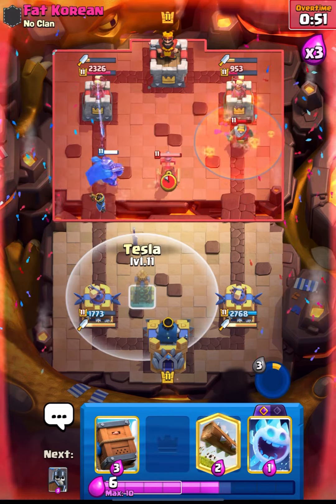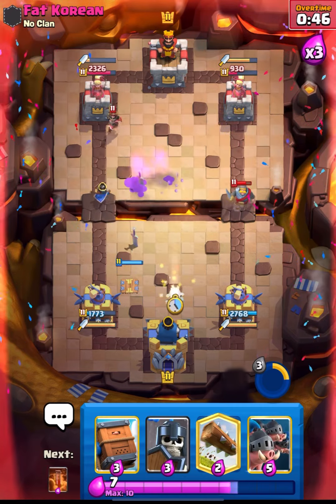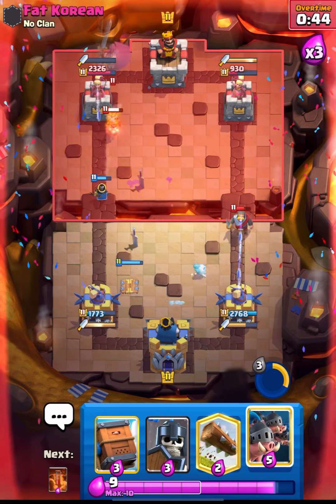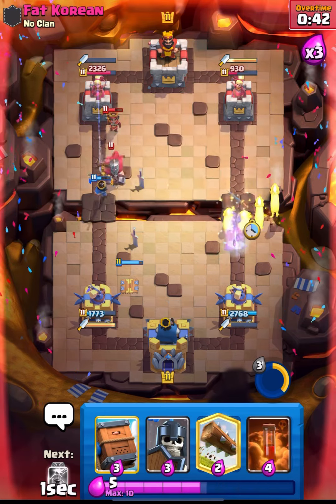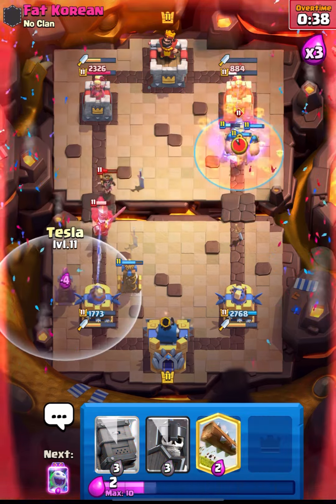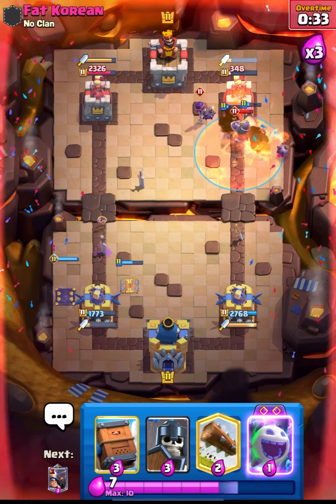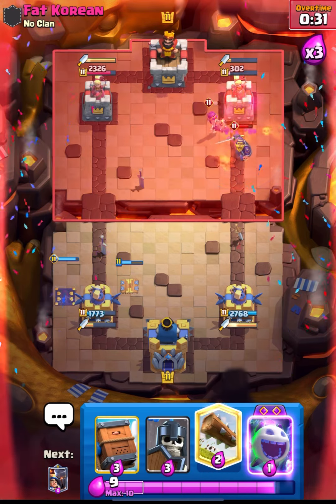Let's go in with the ability just to pressure him. He placed his Prince - I think our Prince will get some damage on his. Let's cycle our Royal Hogs - I think he is back to his Tesla. Let's place another Tesla guys, and this is going to be a nice damage for us. Let's log this back, and this time he will come in with his Drill on the opposite lane.